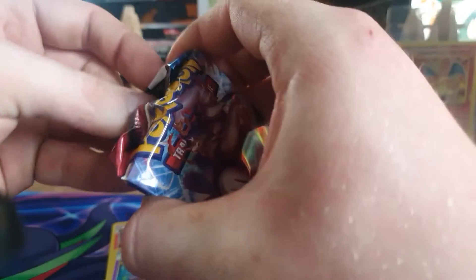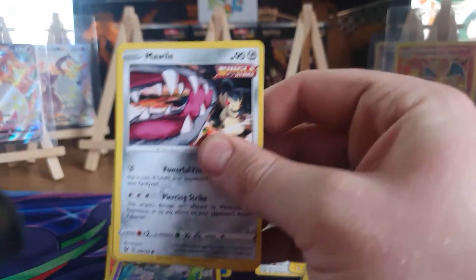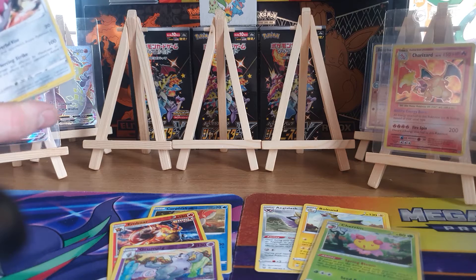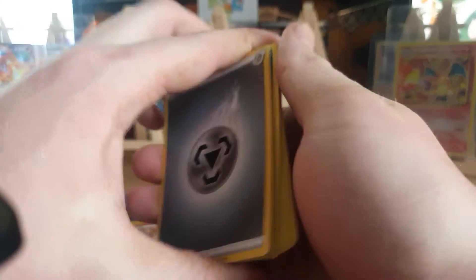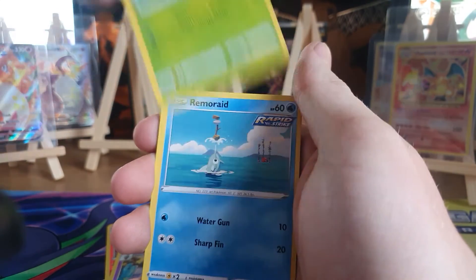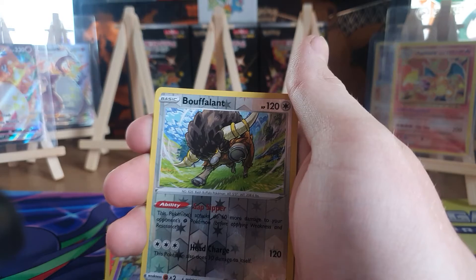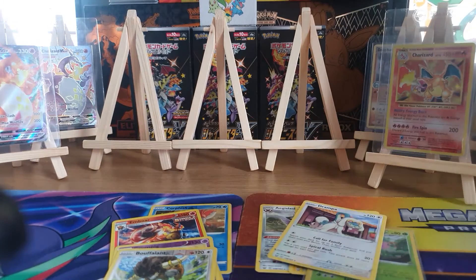Cards don't want to stay still — they just like to fly all over the desk. I've just launched my card across the room! Pack four from the back: metal energy, Korrina's Focus, Purugly, Honchkrow, Mawile, Praying Mantis, Remoraid, Spiro, Buffalump reverse holo, and Drampa rare. So we haven't actually pulled anything higher than a holographic right now, and we're on our fifth pack. This is not good.